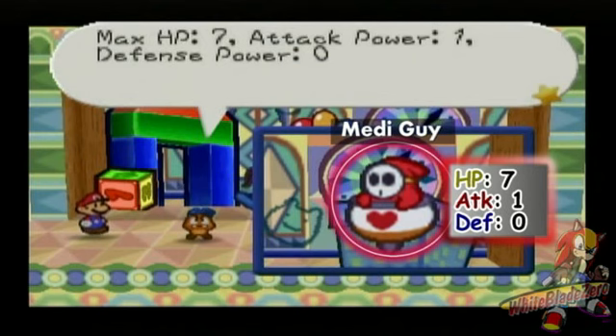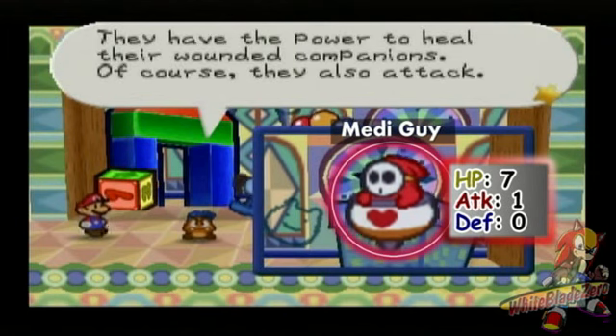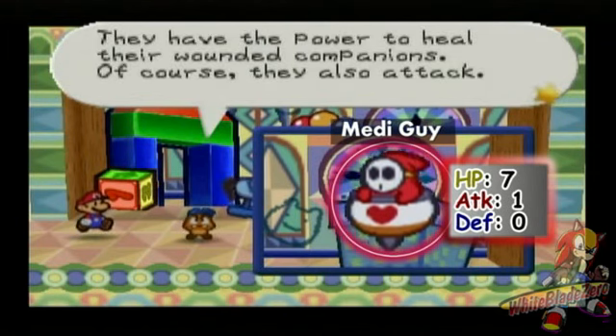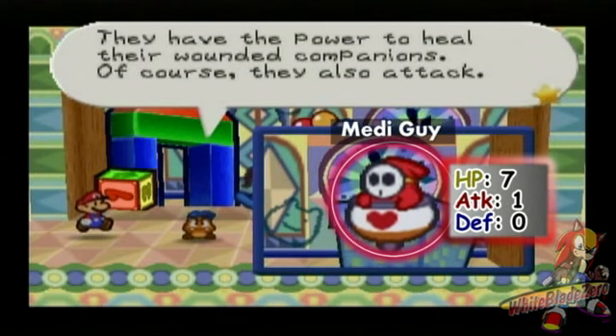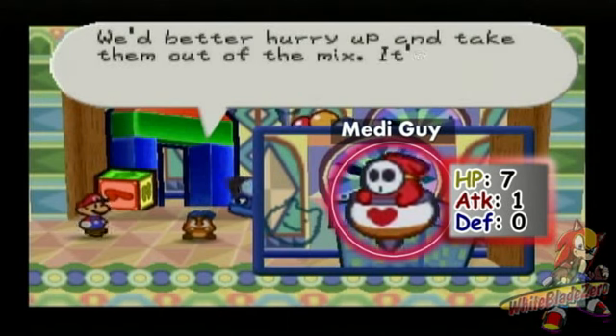Basically these guys, in terms of power, are the weakest of all the Shy Guys. But they have the power to heal their wounded companions. I almost said 'compassions.' Of course they also attack — that's why they have one attack power.